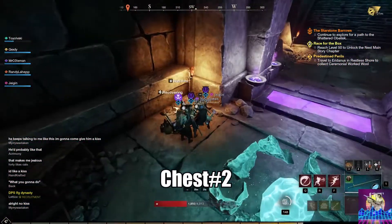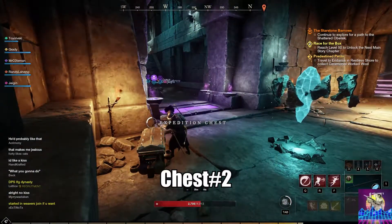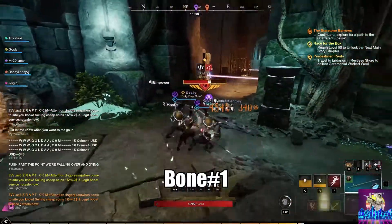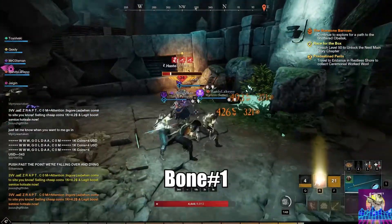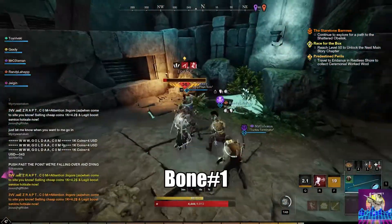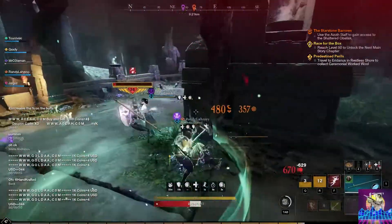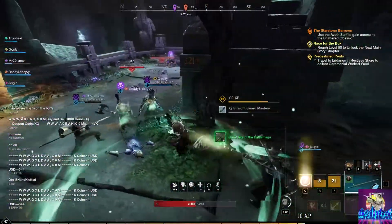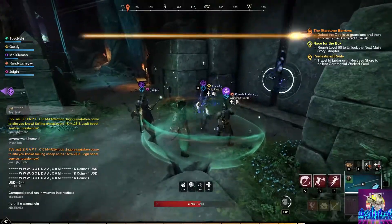Just keep going along — there's a second chest coming up at the next spawn point. Keep heading up through that way and you'll come across the first bone and another elite. This is bone number one, so grab that and be sure not to forget it for the quest. Then there's another elite after you keep walking along — pretty simple and straightforward.